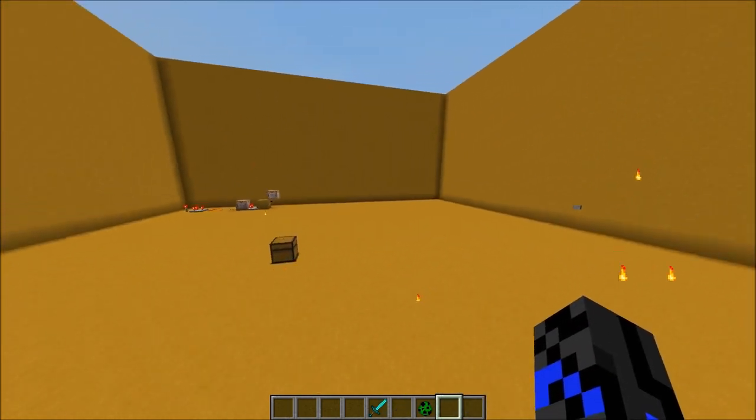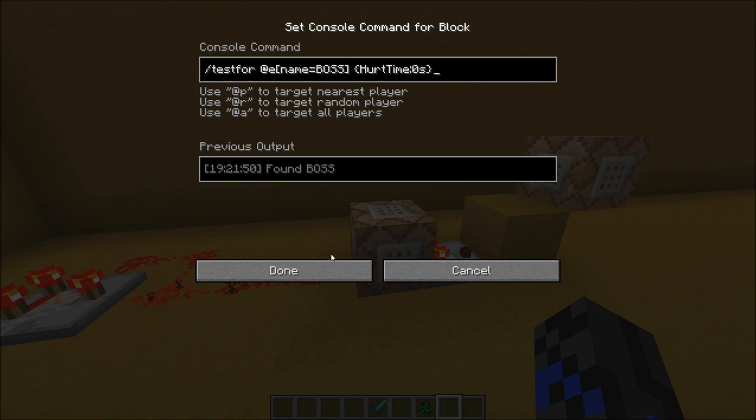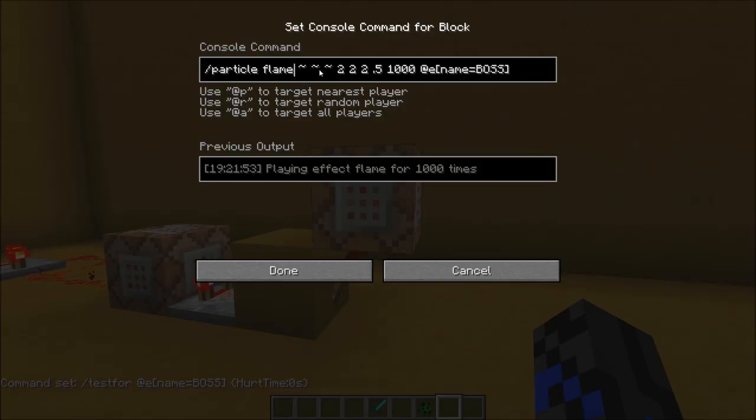The best thing about this is it's very simple. All we have over here is a clock testing for if the named boss gets hurt. If so, this comparator will turn off, this torch will turn on, and then the particles just get played. You can have any particle here. Let's test this out.